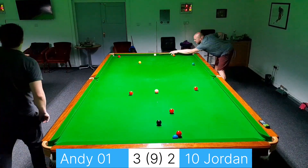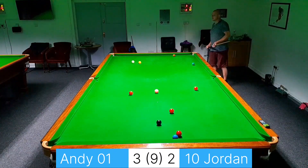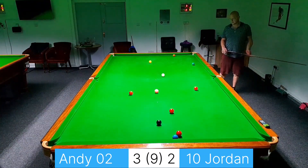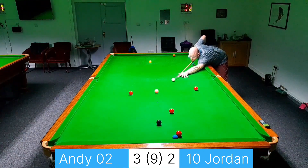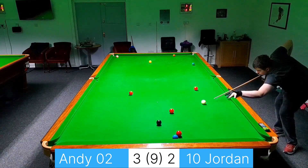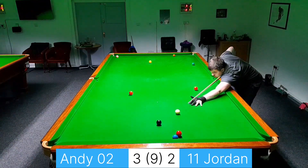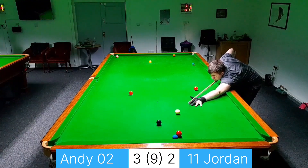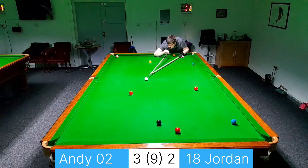Unfortunately for Jordan this red has gone cuttable. A helpful flick off the yellow — wasn't playing it but I was playing down for the pink, so that's helped out massively. Good pot by Jordan — he's on the nice high black. Is he going to try and dislodge the blue and the red? He is — so that's helpful. And that was nicely dropped in.